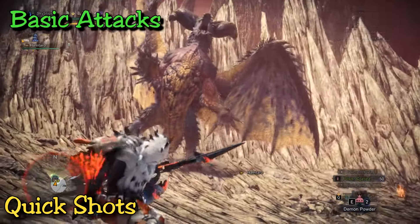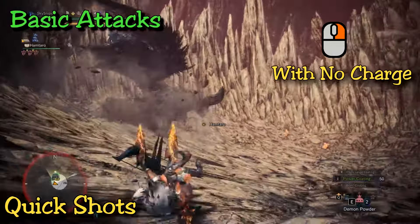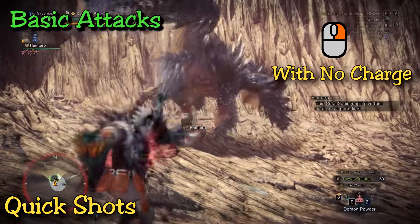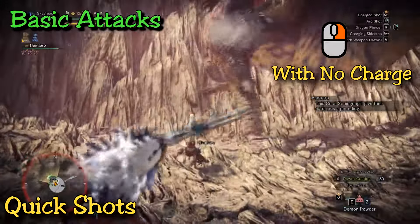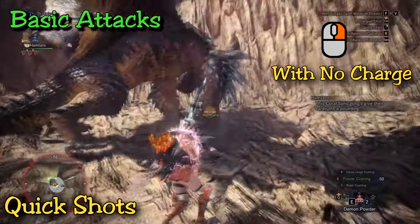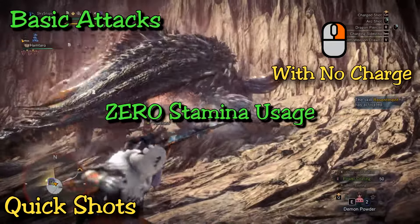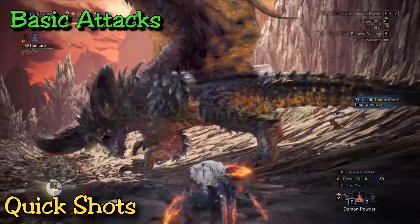Starting off the bow attacks, let's start off with the big one: Quickshot. It's a great, wide, close range attack that is heavily overlooked by most bow users. I say this because it is mostly useful to restart a combo or just add in a little bit of damage. But the big thing I want you to keep in mind is that this attack costs zero stamina to use. That's right, zero. You're actually regenerating when you're using this attack and it still outputs damage.